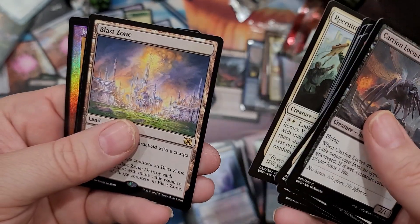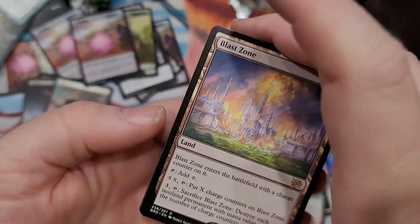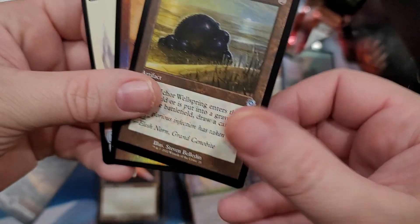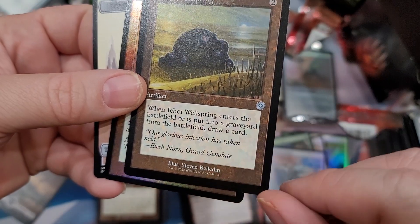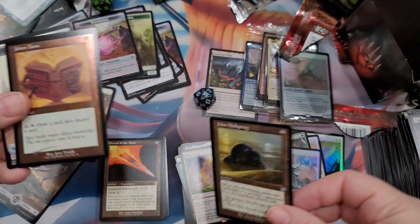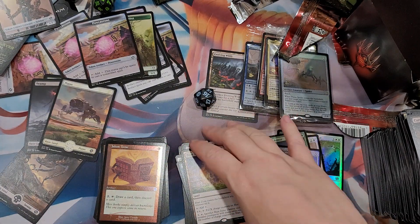Hopefully something good in this last pack - you never know, the last pack was alright, got a planeswalker. Blast Zone - that's a reprint. I want to say that was from War of the Spark, if I remember correctly. Blast Zones are rare, not bad. Ichor Wellspring - whenever this enters or leaves the battlefield, draw a card. Good way to shenanigan stuff - get it back in and out of the graveyard or something and draw a card. Draw a card then discard a card - looting. Alright guys, that's the entire four pre-release kits.